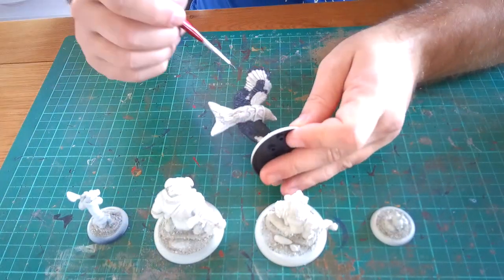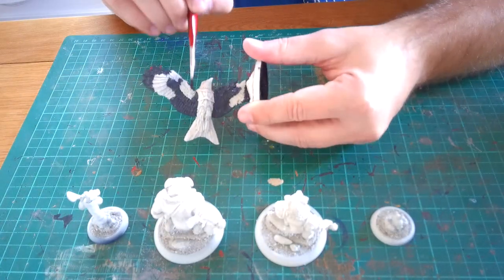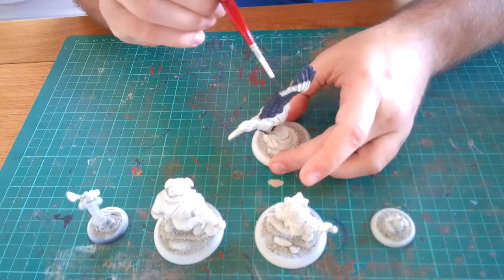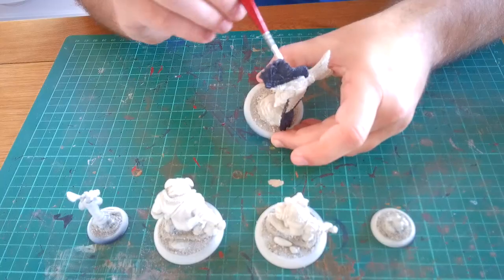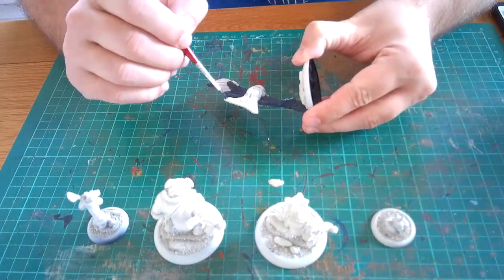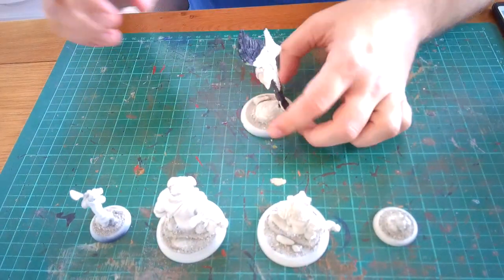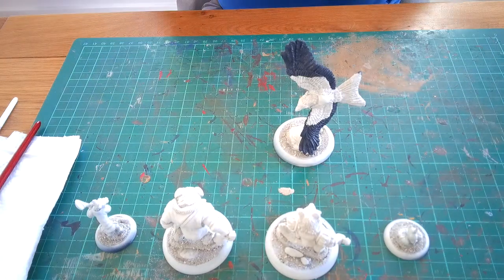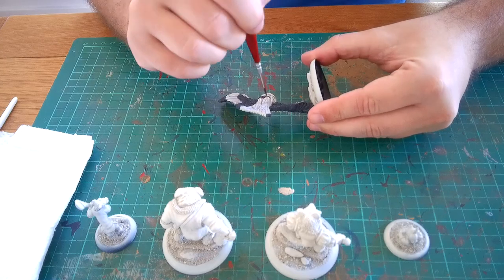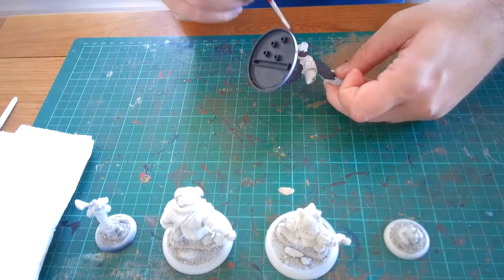Essentially you are flying around — you lose a little bit of strength and toughness, but obviously he's got flight which is pretty fantastic. I'm really looking forward to playing with this guy on the tabletop. You can see I've just moved on to the next paint, which is a brown — it's the Rhinox Hide.